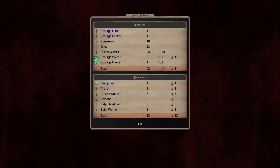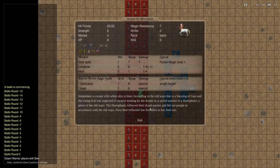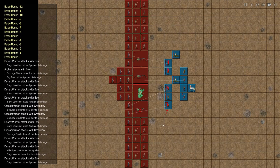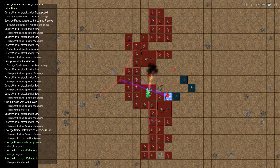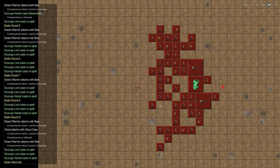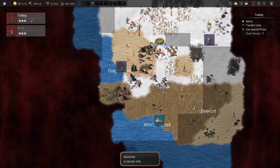We'll just hit stats. We lost a scourge spider — expected against this. Let's view the battle just to see how confusion affected us. That's why we lost the scourge spider, I thought so. Confusion is definitely a lot more reliable than it used to be.